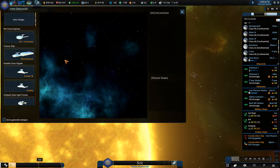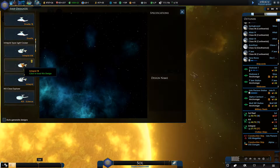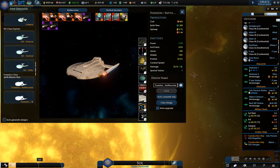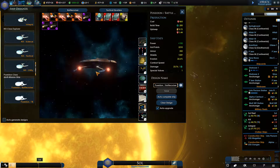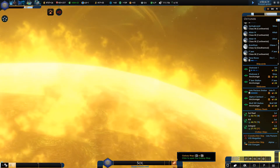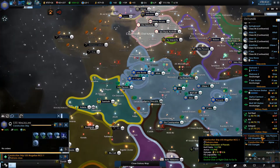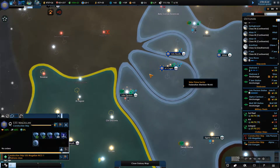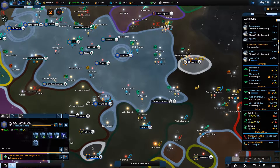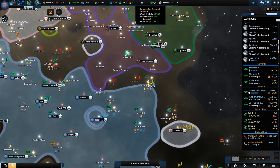We did just get the Polaris class, I believe. Oh, Poseidon class Battlecruiser looks very cool. Got to need more of them. More ships. At the moment we are just trying to expand. Still got a few more systems we can try and control. We'll push into this area while we could.